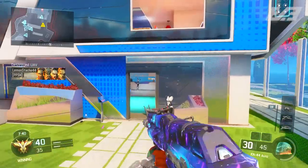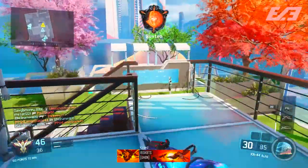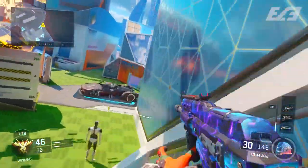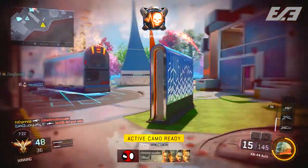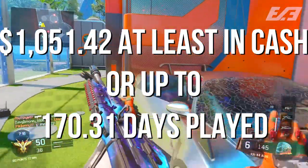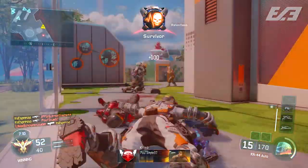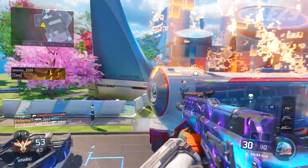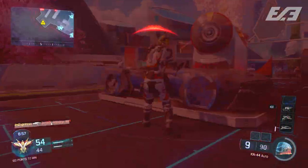The best part? None of these numbers account for duplicates — every supply drop hit is assumed to be a brand new weapon. In reality, these numbers would be much higher. So to summarize: in cash, you're spending at least $1,051.42, and in playtime you could be looking at up to 170.31 days. Honestly, it's not worth it, but luck varies wildly from person to person.